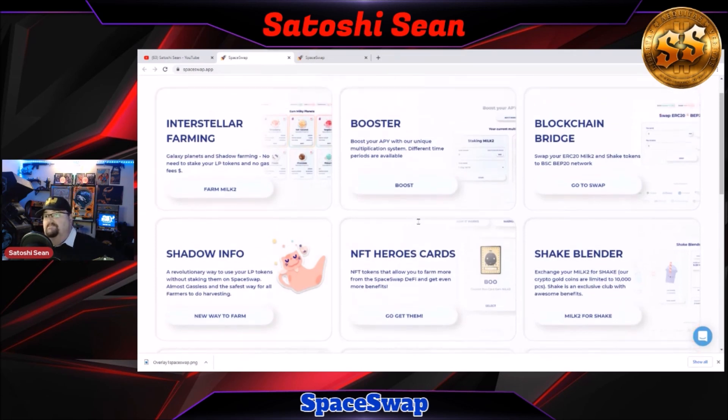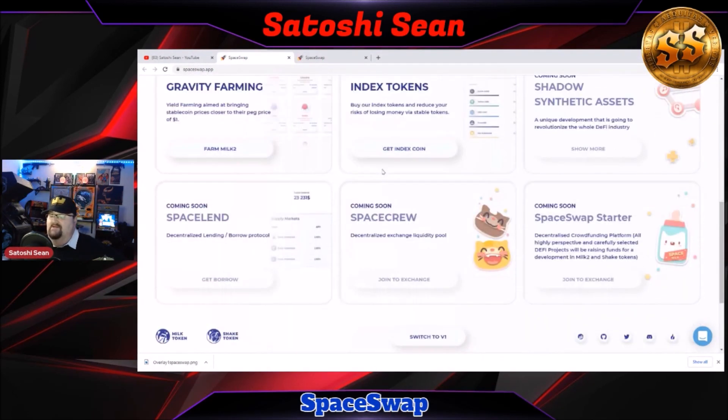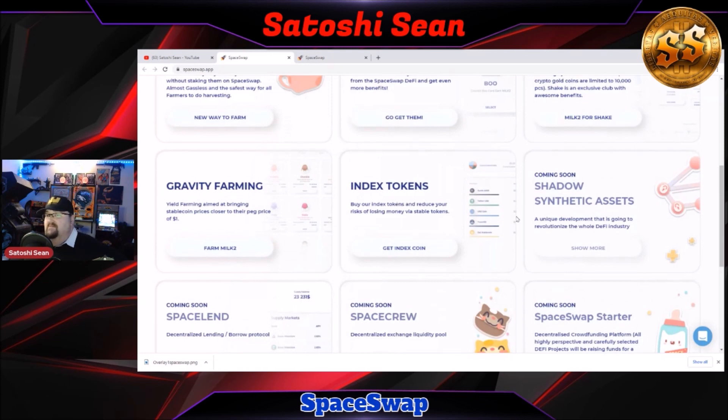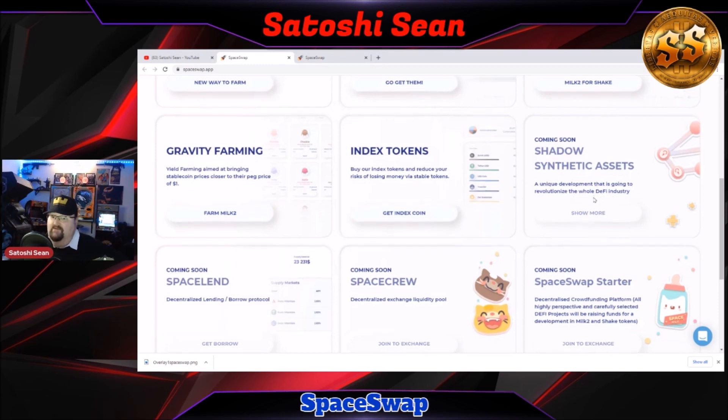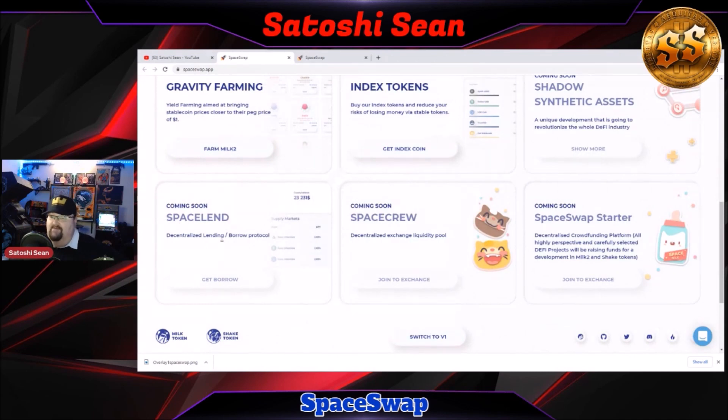They have NFTs. There's also a blockchain bridge they're aiming to build. Their blog is very easy to use — everything is easy. Coming soon: gravity farming with all the different pools. Shadow synthetic assets are coming — it's described as a unique development that's going to revolutionize the whole DeFi industry. SpaceLand is going to be a lending and borrowing platform. SpaceCrew is a decentralized crowdfunding platform where highly prospective and carefully selected DeFi projects will raise funds in MILK2 and SHAKE tokens.